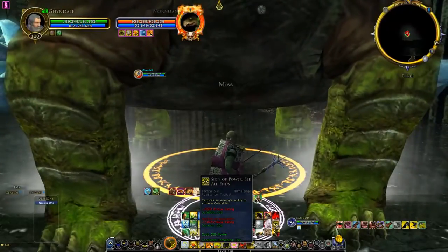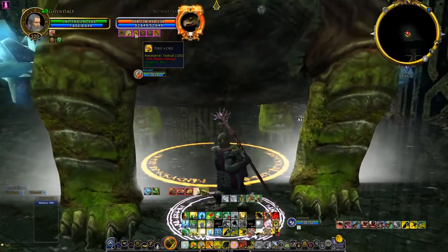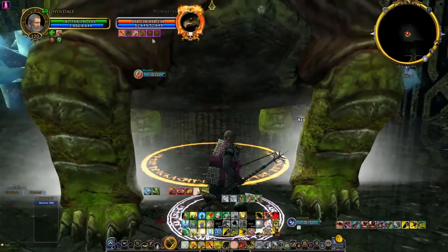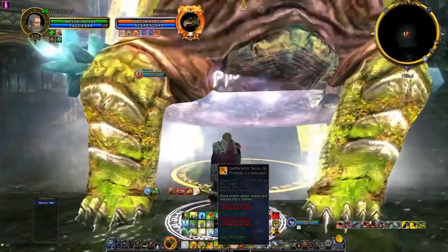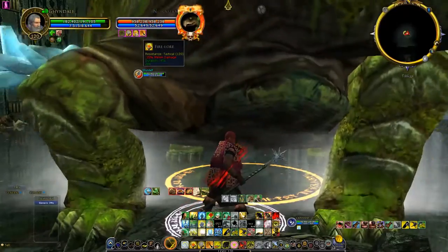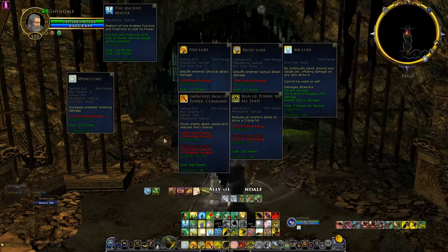Use See All Ends when it comes off cooldown. As you can see, if I try to refresh Fire Lore with the Fire Lore skill, it's not going to refresh. But if I use Wind Lore to refresh, both Fire Lore and Frost Lore are refreshed. That's pretty much all you do — every 10 seconds or so try to use Command, refresh Fire Lore and Frost Lore before they wear out with Wind Lore, and use See All Ends when it comes off cooldown. If you're able to keep all this going, it's going to be a lot easier for your fellowship to survive.